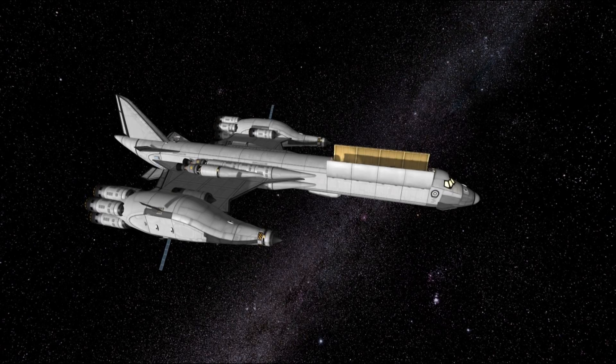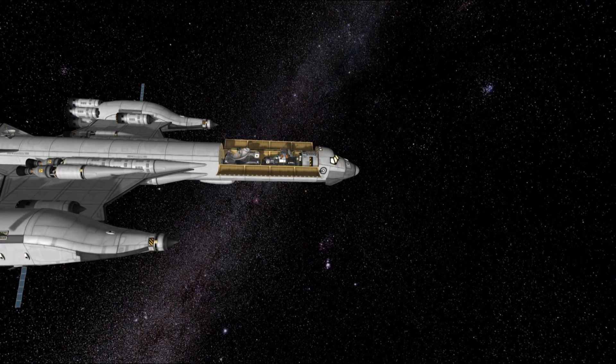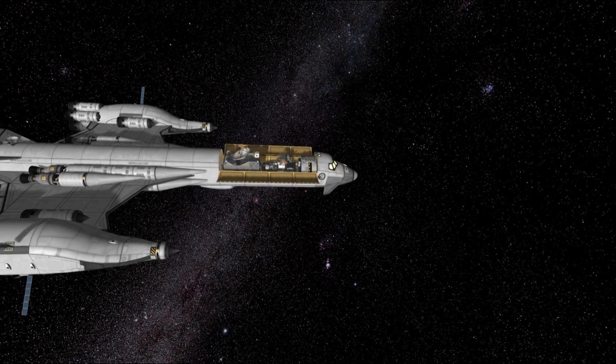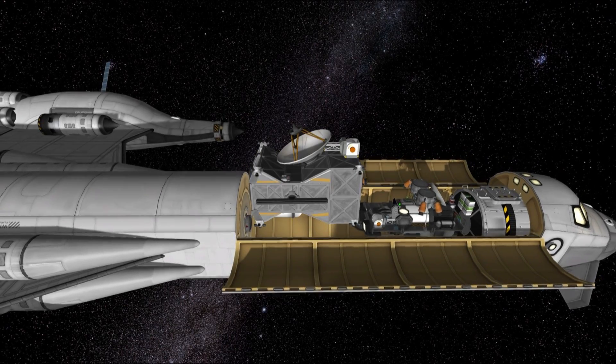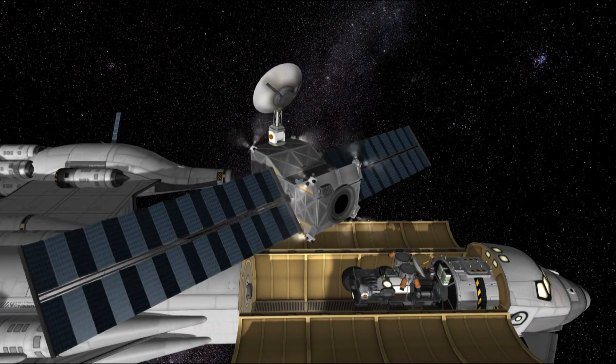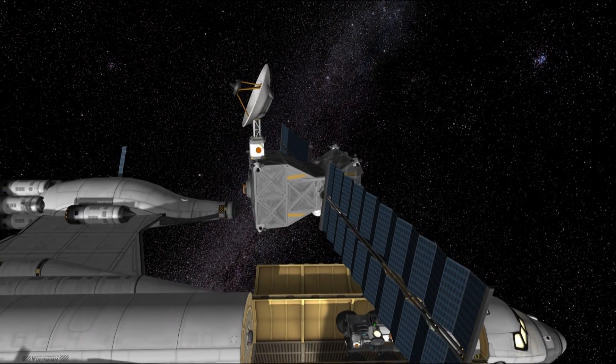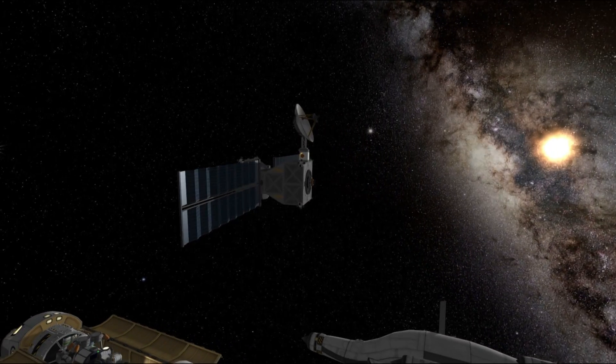A couple of weeks later, Artemis reached Duna's sphere of influence as well. At this point, the Duna Trace Gas Orbiter was deployed. As I mentioned earlier, this spacecraft was designed after the Mars Trace Gas Orbiter, part of the ExoMars mission launched by ESA in March 2016. The actual mission also carried a small lander that, unfortunately, crashed into the Martian surface.